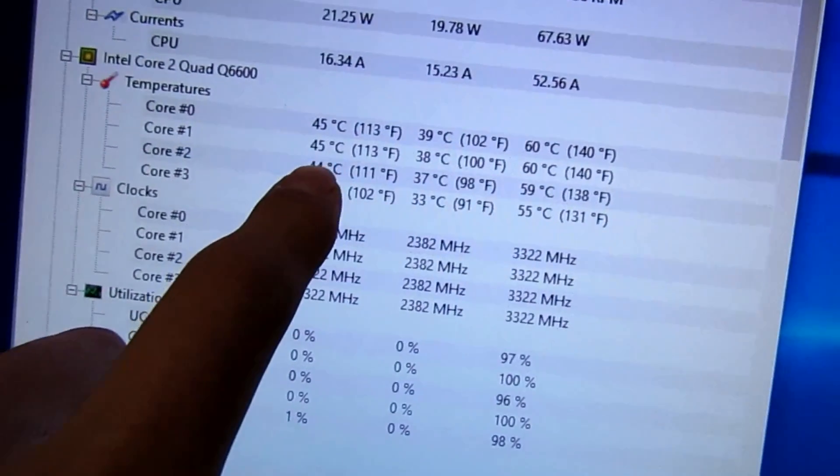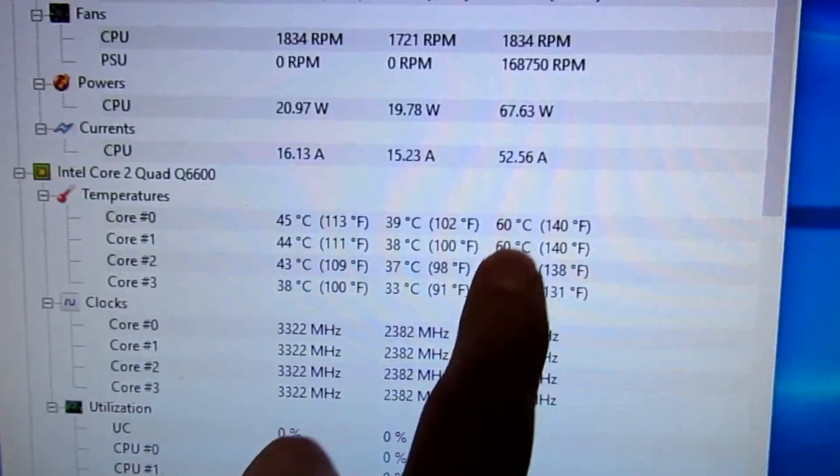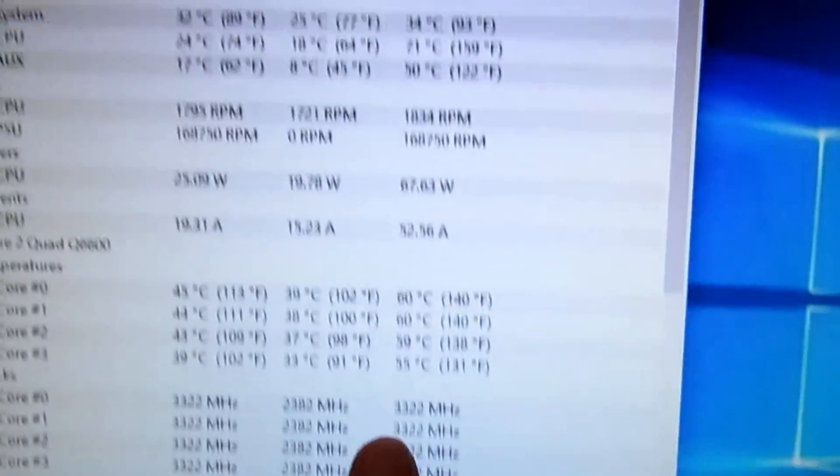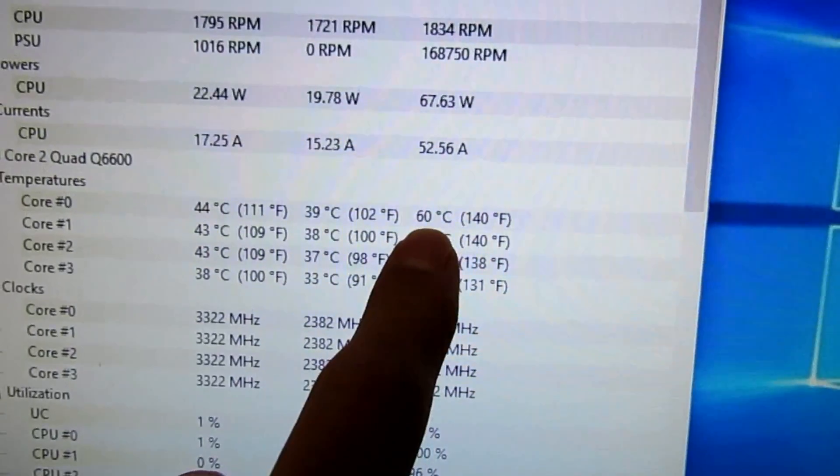Core temp right now is at 45, 44, 43. The max temperature reached was 60, 60, 59, 55 — so 60 degrees Celsius was the max. Running on a Cooler Master T4 air-cooled system.